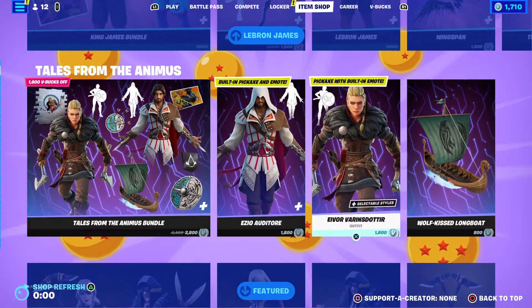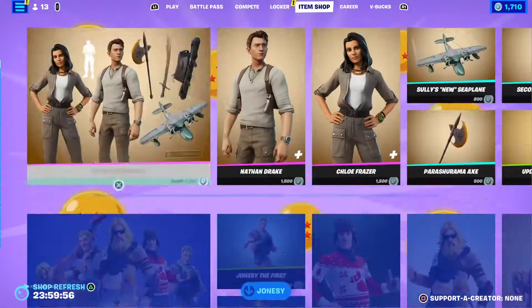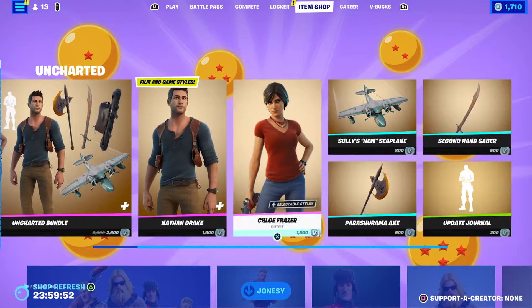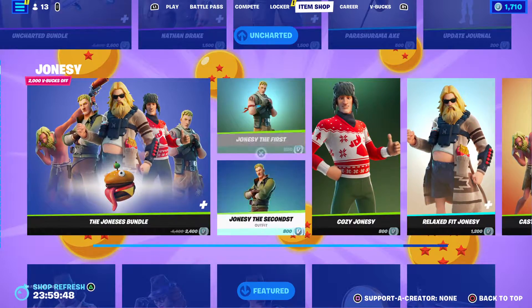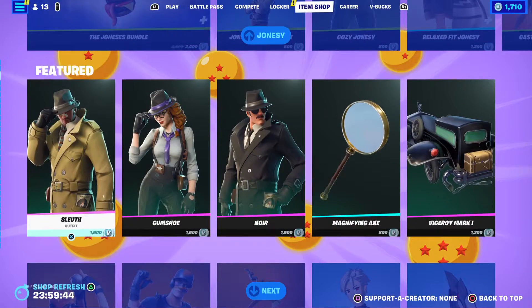Anyway, let's see. So we got the Uncharted bundle. Yes guys, I was right — we got all the Jonesies. I'm probably gonna pick up Cozy Jonesy, because it's like, sweaty.